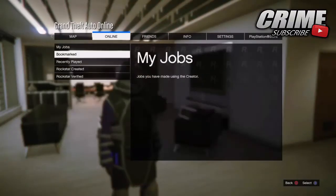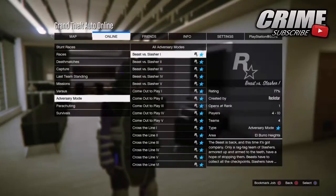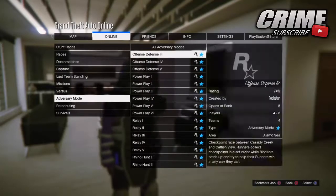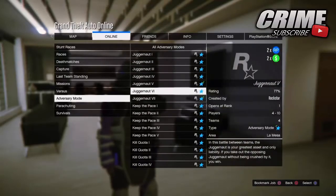To start off with this glitch, you want to hit Start, go to Online, go to Jobs, go to Play Jobs, go to Rockstar Created, and go down to Adversary Modes. You want to find the Juggernaut missions.